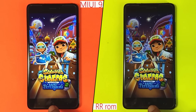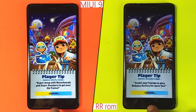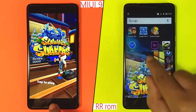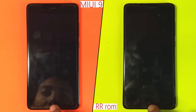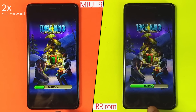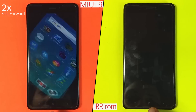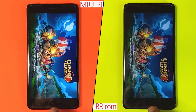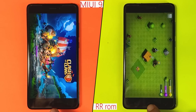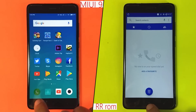For the first round we will load some lite games followed by a few basic apps and see which loads faster. As you can see, MIUI 9 and RR ROM are head-to-head with Subway Surfer. With Temple Run 2 and Clash of Clans, RR ROM takes a very minor lead and finishes the first lap in 52 seconds, whereas MIUI 9 takes a second more to do so.